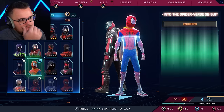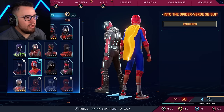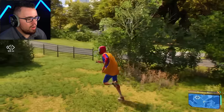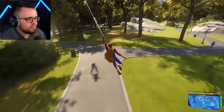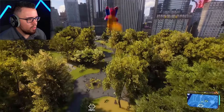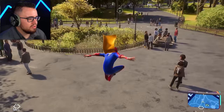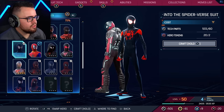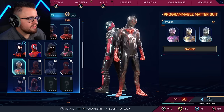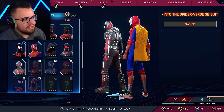That might be my favorite one right now. Spider-Man Noir is for Peter — and I guess this is the comic version for Miles. Is there a way to turn off the glitchy comic effect and the lower frame rate? It looks really cool but it messes with my eyes. Then we got the Into the Spider-Verse suit — this is the one most people would know, and this is still one of my tops.